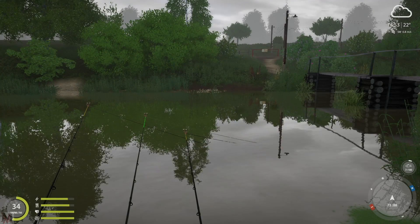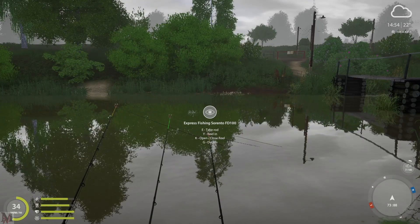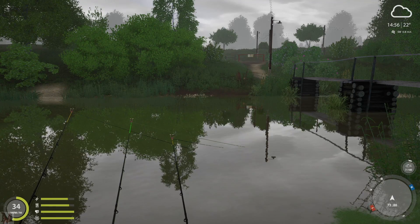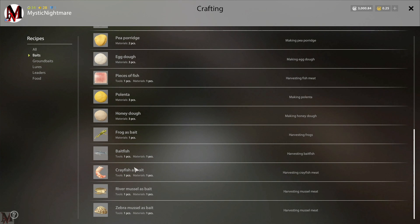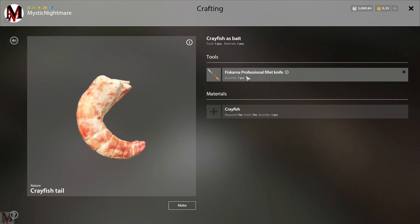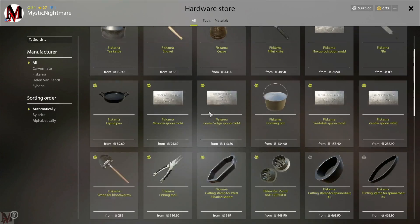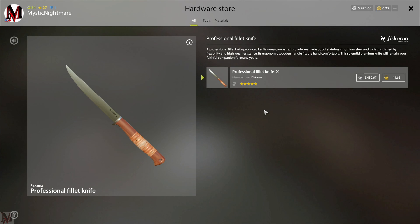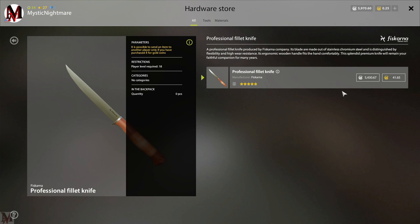Now to actually do this — this is probably one of the most frustrating things in the world — because you can catch as many mussels and crawfish as you possibly want. To be able to do this, you press N, go into your baits, and then go down into your crayfish, river mussels, and zebra mussels. To do this, you need a knife: the Fish Karna Professional Filet Knife. I don't understand why you can't use the regular knife — well, I do. The devs want you to spend money. This knife is 5,400 silver on Volkog River, so you're going to have to save up for this first before you start getting this bait.